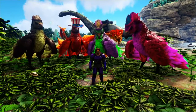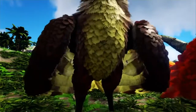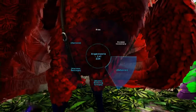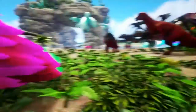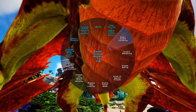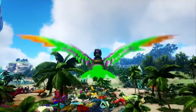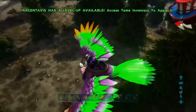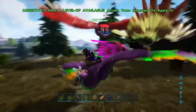I found a mammoth I'm going to try to tame. I'm going to take all the Argentavises, a Wyvern, and the Otter — remember where I'm going is going to be cold. I'm going to tell everyone to follow. Hopping on this Argentavis and heading out. It looks like everyone's following me.